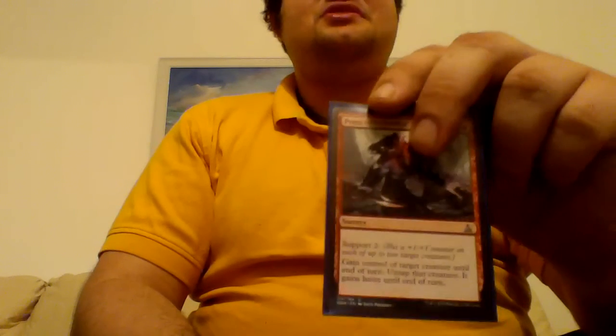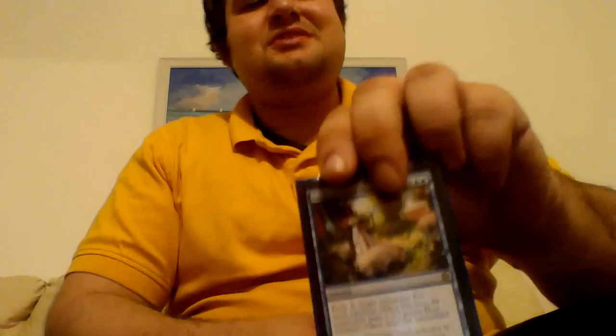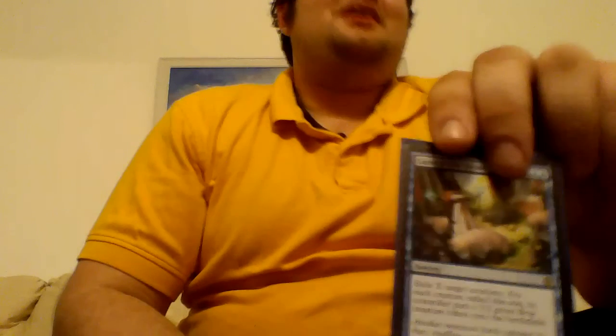Next spell is Part the Waterveil: take an extra turn for 4 double blue, with Awaken 6 for 6 colorless triple blue. Can't complain. Next is Press Into Service: support 2, then gain control of target creature until end of turn, untap it, and it has haste. The support 2 is what I like most — putting +1/+1 counters on things. Last spell is Curse of the Swine: X double blue, exile X target creatures, and their controllers each get a 2/2 green boar token. Great against anyone with protection from black.